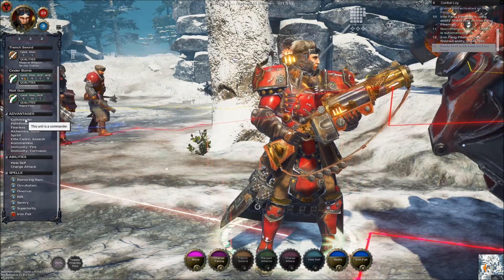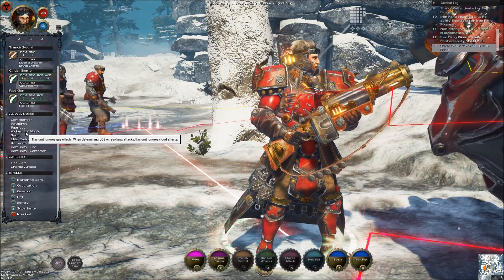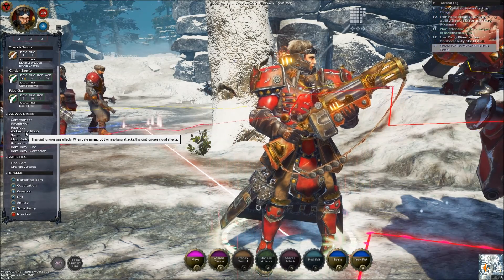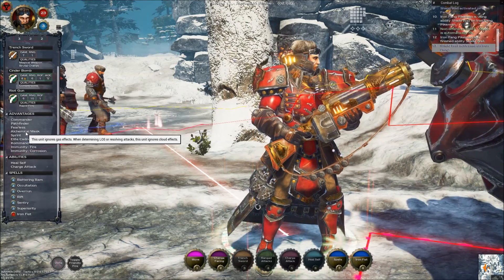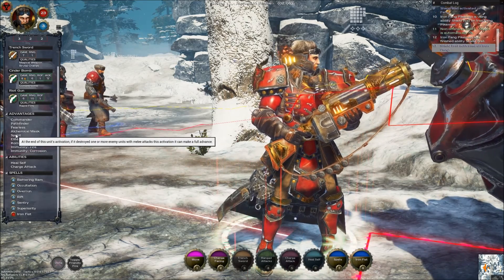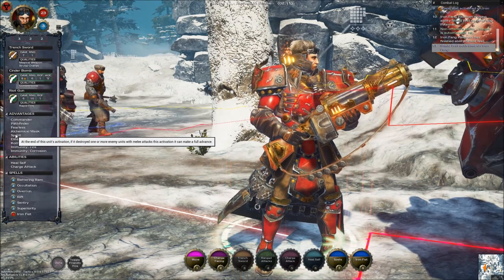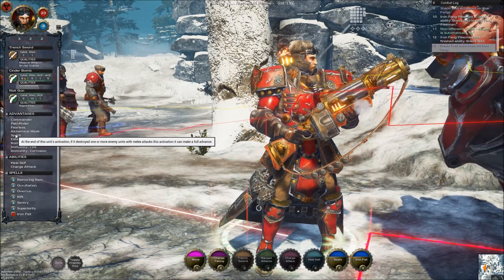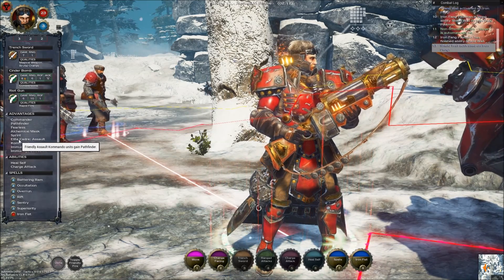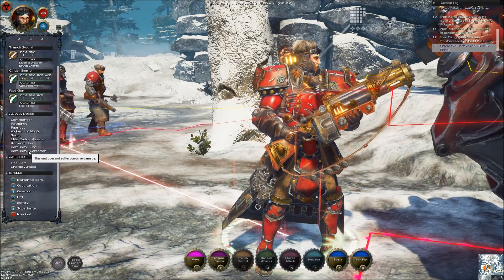He's got the advantages: Commander, Pathfinder, and Fearless. He has Falconate Masks — ignores gas effects when determining line of sight and resolving attacks, and ignores cloud effects. He also has Sprint: at the end of this activation, if this unit destroyed one or more enemy models it can make a full advance. For his Assault Commandos, they gain Pathfinder. He's immune to fire and corrosion.